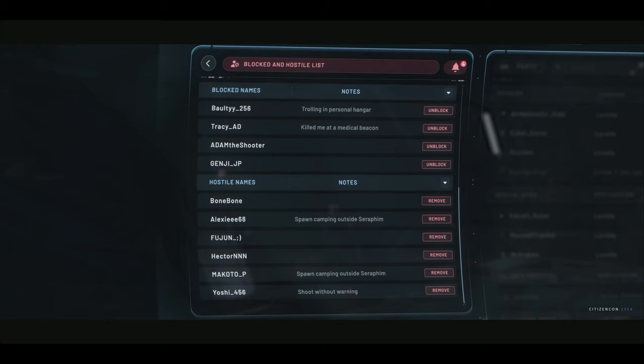We also have a much-requested hostiles list for people who have made a real enemy of you — the KOS list is finally making its way in. You'll also be able to have notes here as well, so you can remember why you blocked that person two years ago. And for those situations where someone really wants to go the extra mile to be a super mega-ass, you can report them to us and we'll deal with them for you.